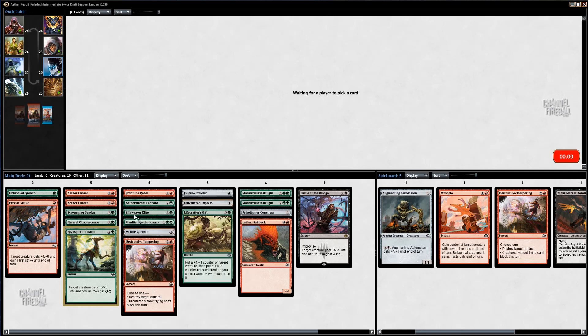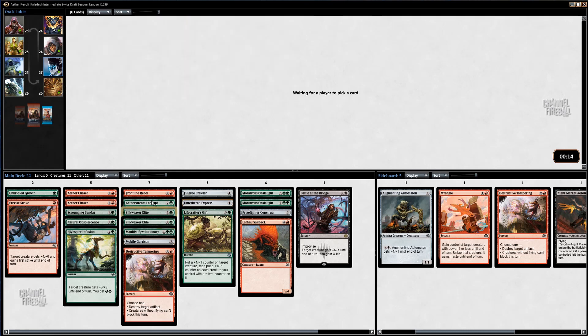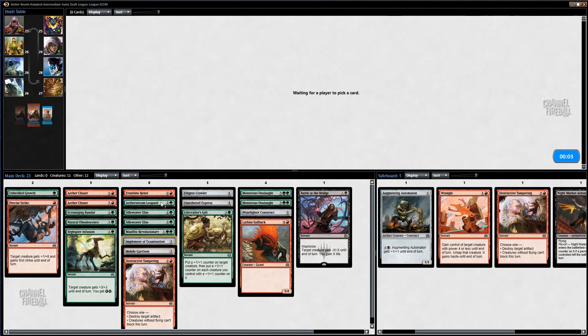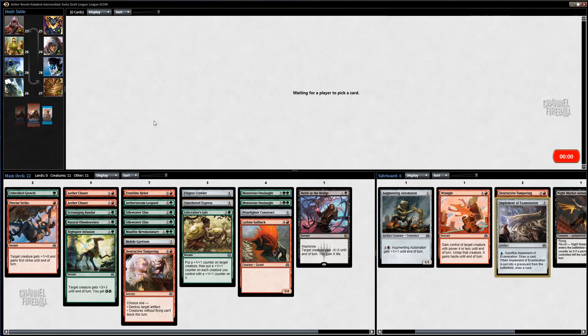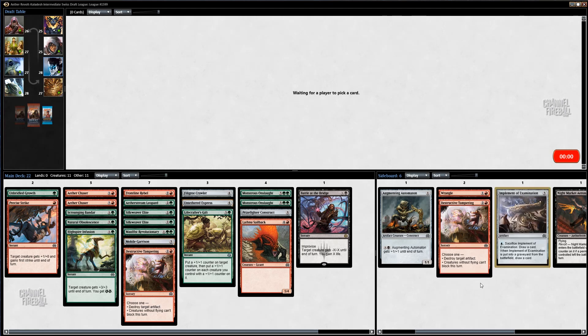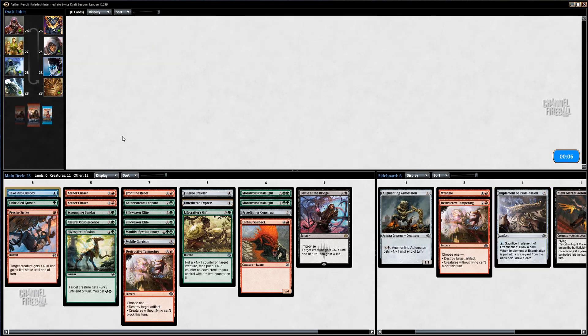Right now I've just got the two drop. There's another Tampering — I'm going to take Implement though. I guess that was bad. I could see myself boarding in both the Tamperings. It's also a draft league, so I guess if that was completely wrong — I'm still just kind of in the mindset of normal drafts where I would rather my opponent have a Destructive Tampering than an Implement, just because I feel like I'm most of the time going to be the aggressive one.